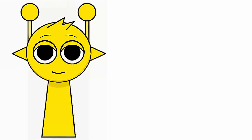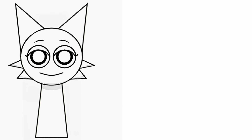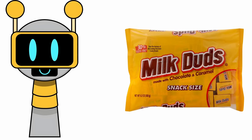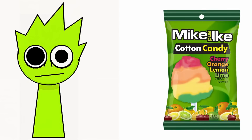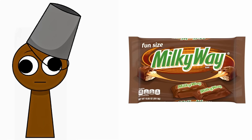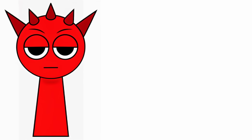Sprunki characters and their favorite candies. Simon: Rizzing It. Grey: Airheads. Wenda: Whoppers. Pinky: Sweet Tarts. Fun Bot: Milk Duds. Lime: Mike and Ike. Veneria: Sour Patch Kids. Brood: Milk Whey. Oran: Reese's. Ratty: KitKat.